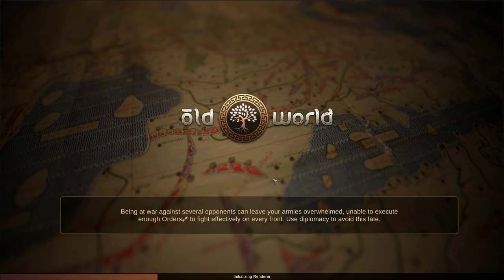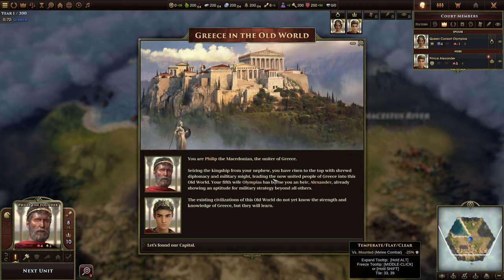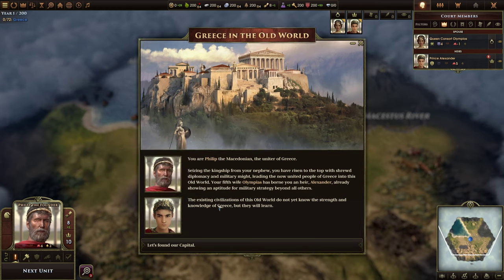I played a little bit in the early access. I'm excited to see what this version of the game is like, as well as playing with Greece. You are Philip the Macedonian, the uniter of Greece. Seizing the kingship from your nephew, you have risen to the top with shrewd diplomacy and military might, leading the now united people of Greece into this old world. Your fifth wife, Olympias, has borne you an heir, Alexander, who will hopefully be Alexander the Great.